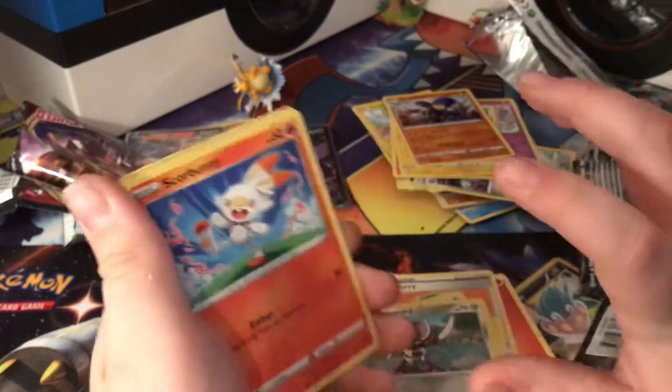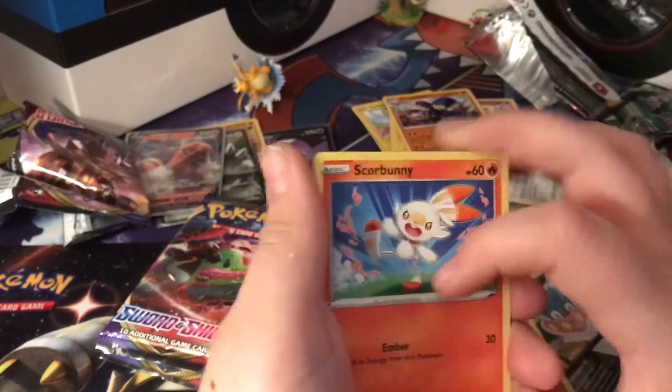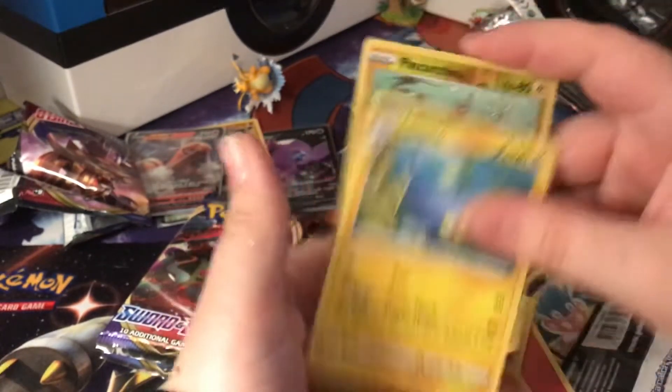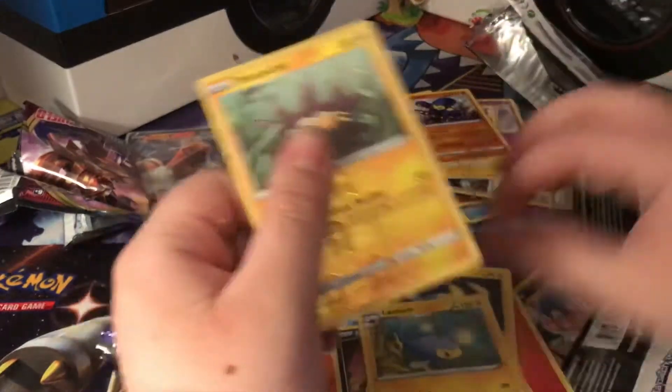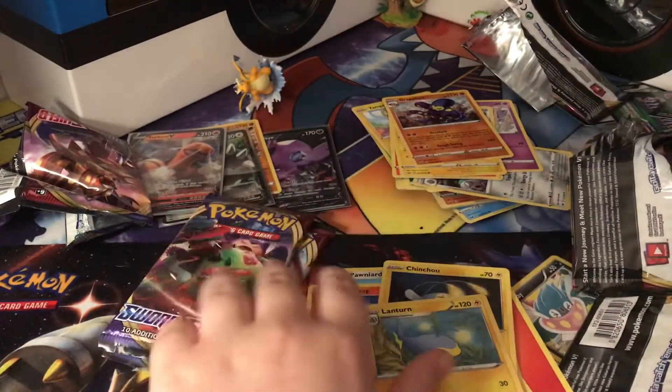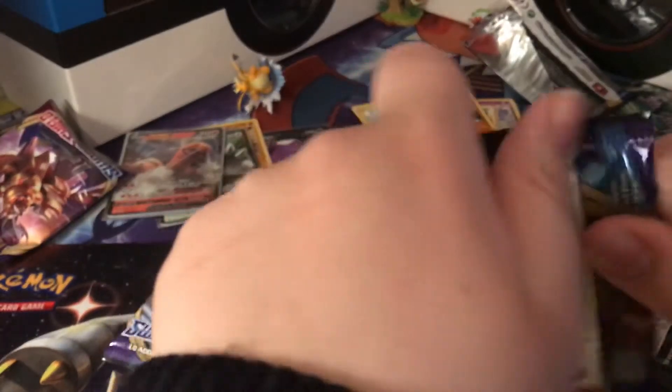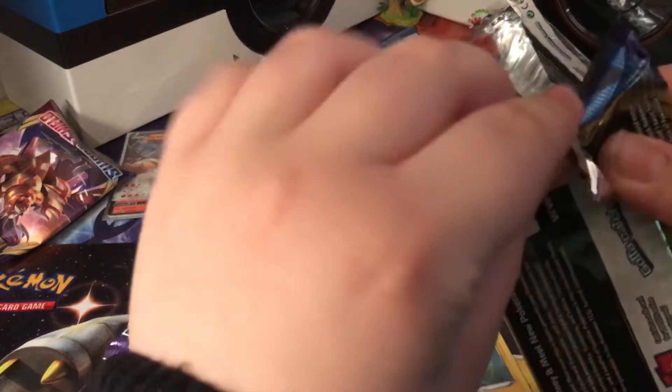For a second there it was the same order — Squirtle, Bunnelby, Nickit, Chinchou, Perch and Lanturn. Anyway, before I interrupt myself — I have one booster box coming and two Elite Trainer boxes coming.